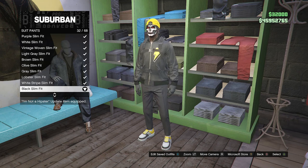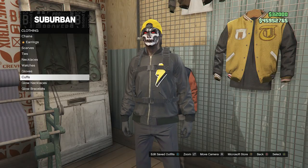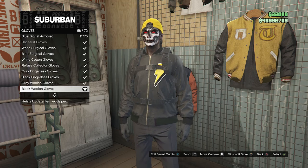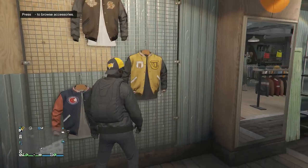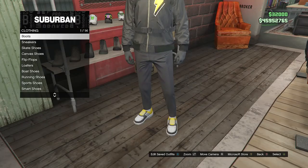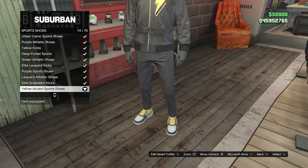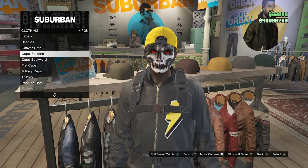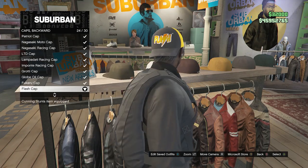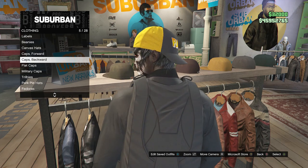After you've equipped the black slim fit suit pants, back out of the pants and head over to your accessories. Scroll down to gloves, click on gloves, and look for the black wool gloves on slot 58. After you've equipped the black wool gloves, back out of your accessories and head over to your shoes. Scroll down to sports shoes on slot 9, click on sports shoes, and equip the yellow accent sports shoes on slot 74. After you've equipped these sports shoes, back out of the shoes, head over to the hats, scroll down to caps backwards on slot 5, and look for the flash cap on slot 24. After you equip the flash cap, back out of the hats.